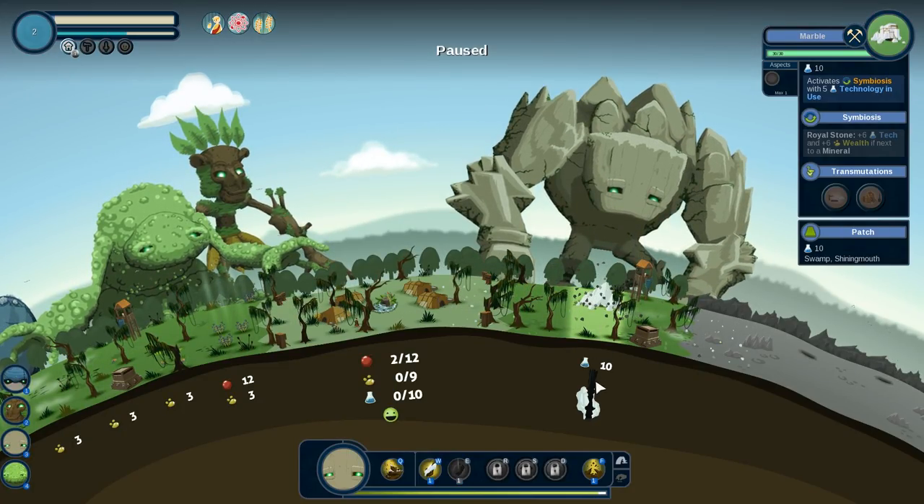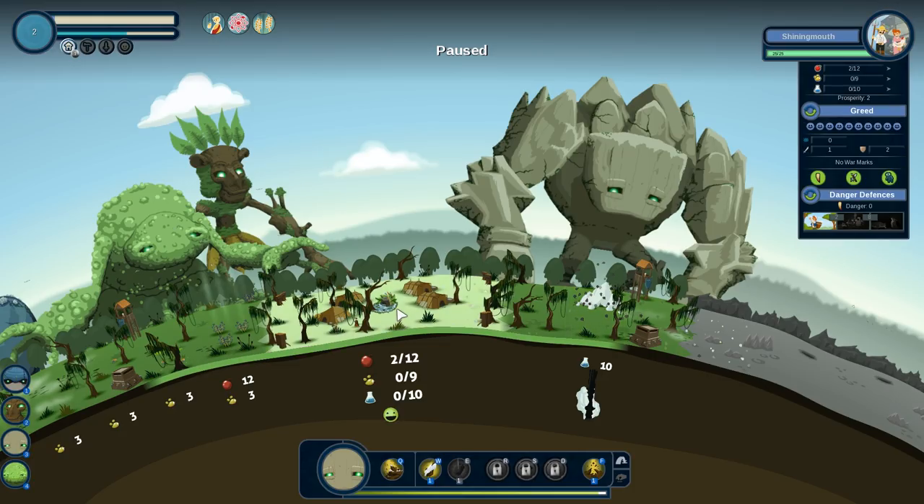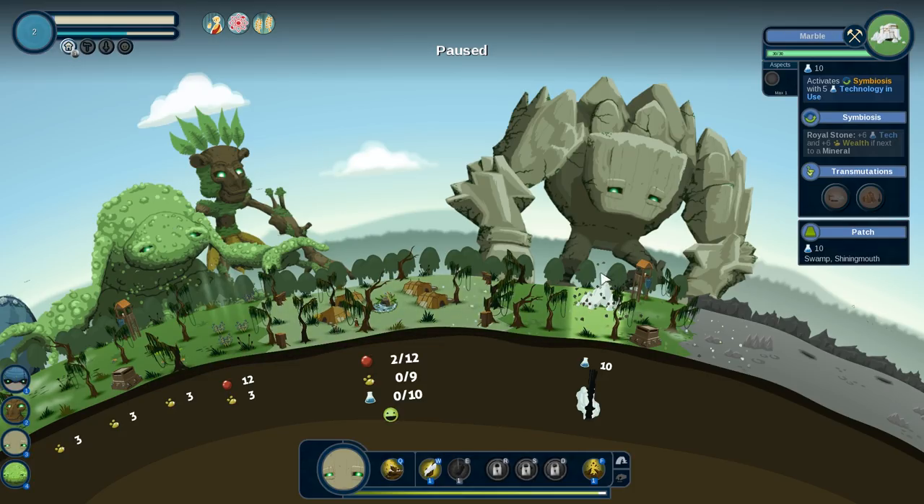There's a chance they're going to start what's called a project, and I would rather the project be closer to the town than farther away. These advanced minerals are going to give us 10 technology, which we know these towns like. Royal stone gives plus 6 tech and 6 wealth if next to a mineral, so we could put another mineral next to this and that's going to boost it as well.